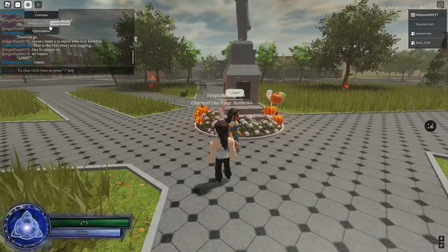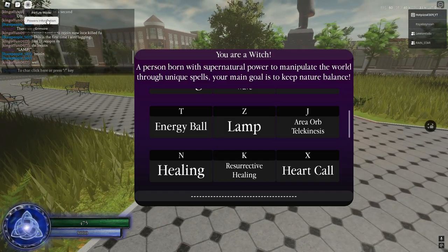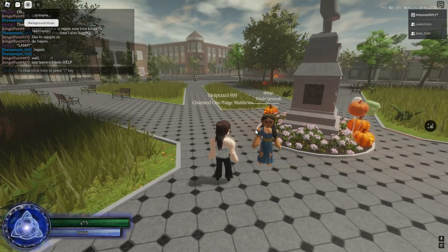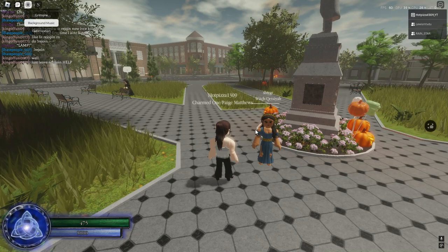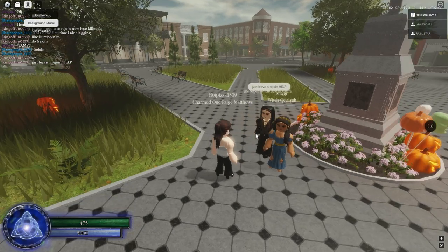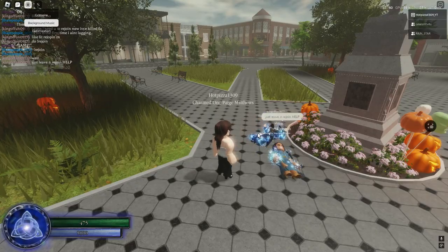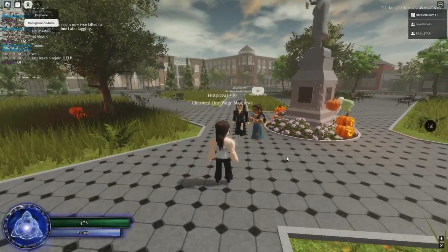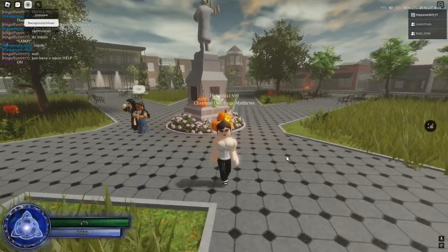Now we got J, which is area orbing — basically area orb telekinesis. It flings all the people around you and does damage. It just throws them on the ground, and it affects everyone around you, so pretty cool.